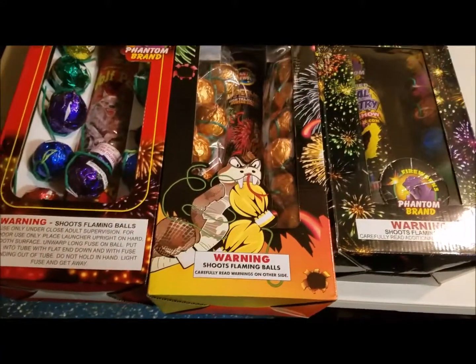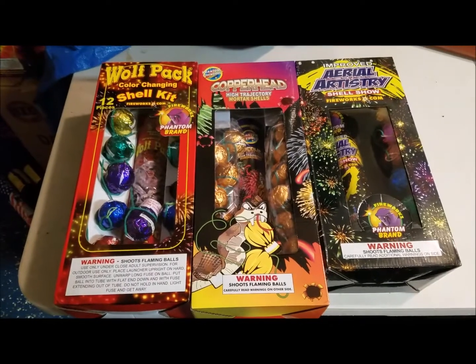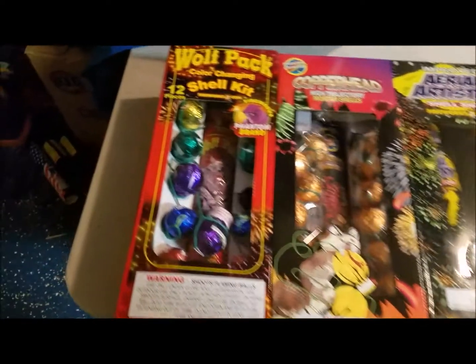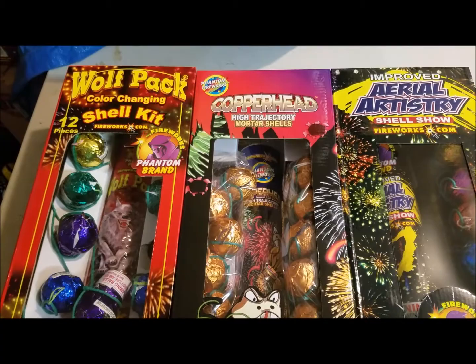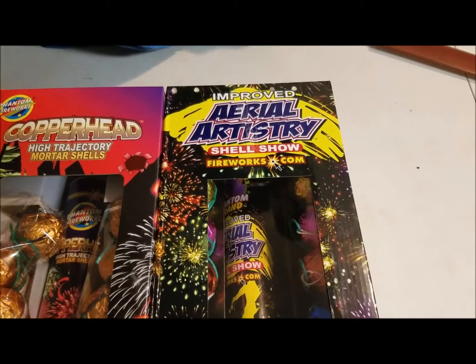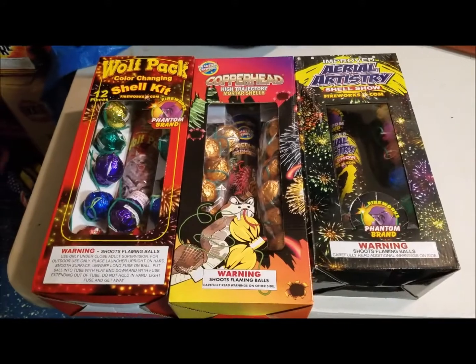What's going on Pyro Nation - this is part of my stash video, part three. I did go to Phantom Fireworks; they had a buy one get two free special, so I picked up some ball shells. The first one is Wolf Pack color changing shells, and the second one is Copperhead high trajectory mortar shells, plus an improved aerial artistry shell.